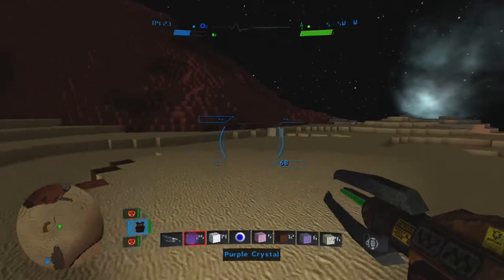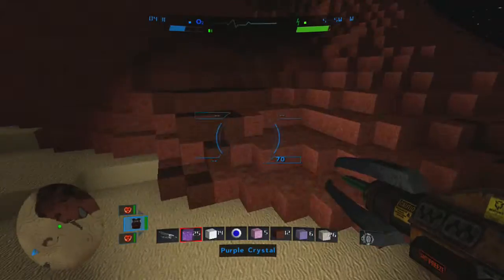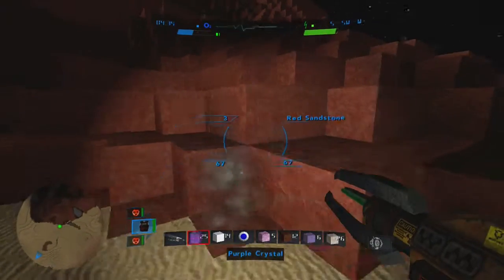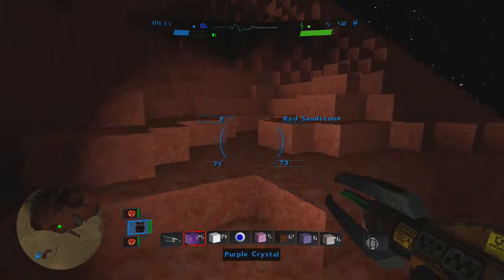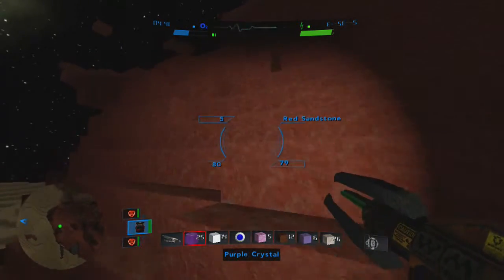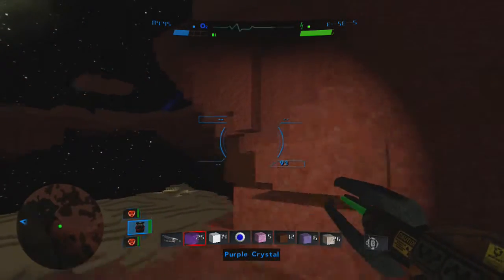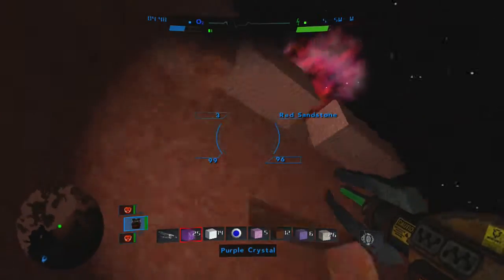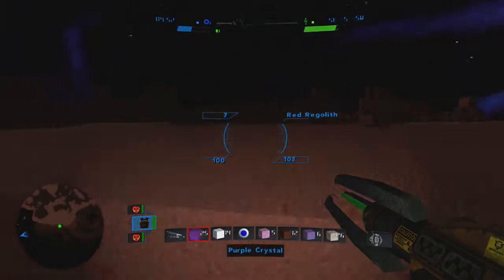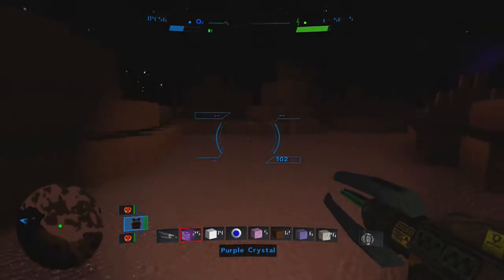Red sandstone — that is a cool block. This must be a different biome. We've only seen two biomes and I think this is the third one we've seen. How do I get up here? Oh, jetpack! See, I'm still not even used to the jetpack — I'm still trying to stack blocks and jump.